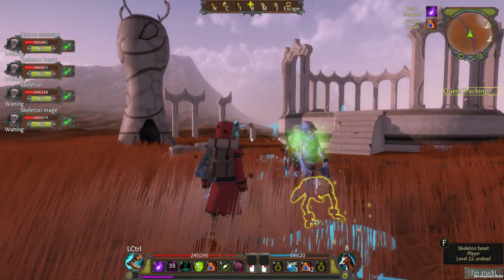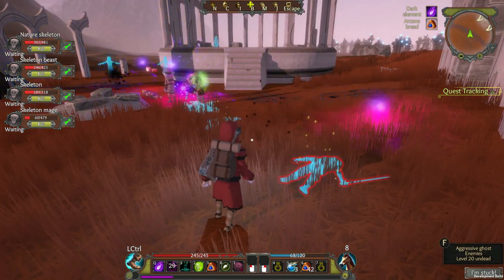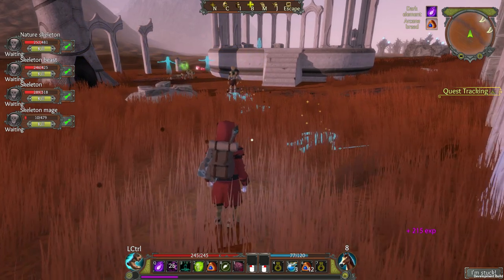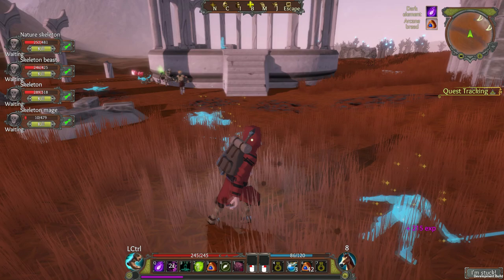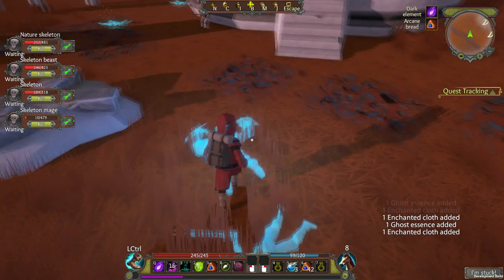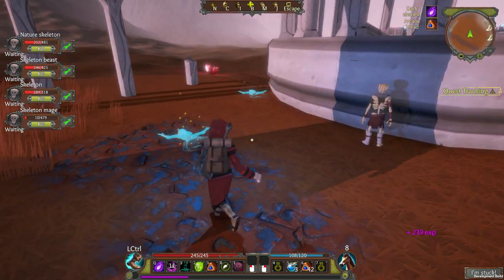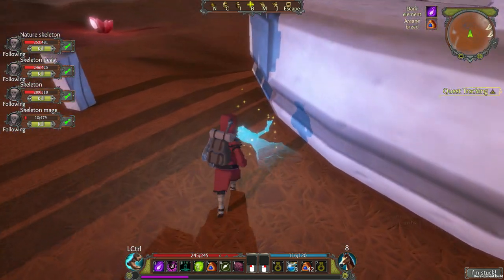You can have any mixture of skeleton types you want — just pick the element you want, summon the skeleton, then change the element and summon the next one. Each skeleton will keep whatever element it was summoned with until it dies, so you can really assemble quite a diverse force. You can tell your minions to go somewhere by pressing V, which is useful for sending them to attack a distant enemy while you remain safely behind. Pressing V twice commands them to follow you again.